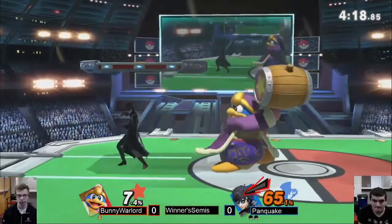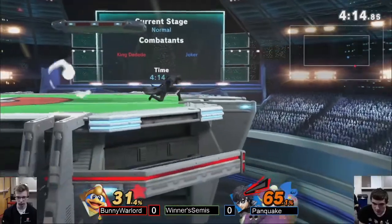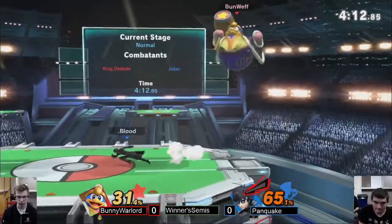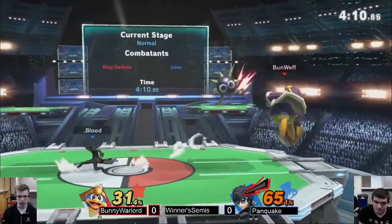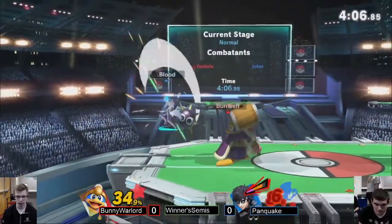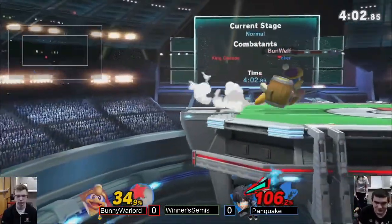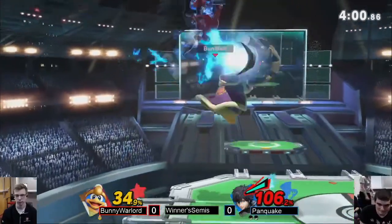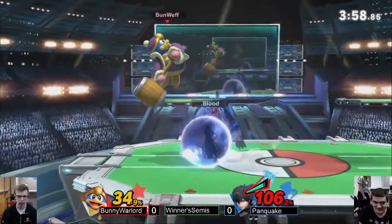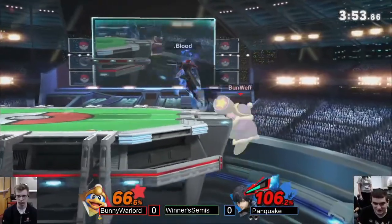It's only characters like Joker, or anybody with a really confident recovery or good projectile, that can challenge it. Depending on where he's at, there are a lot of instances where if you time it right, you can just trade. That was really good — he has Arsene back. That was a big brain move by Bunweb, but sadly he didn't get the stock. He did get the charge on it, so it's not that strong — still big brains though.